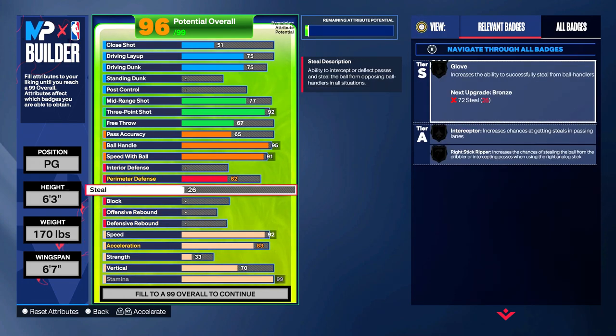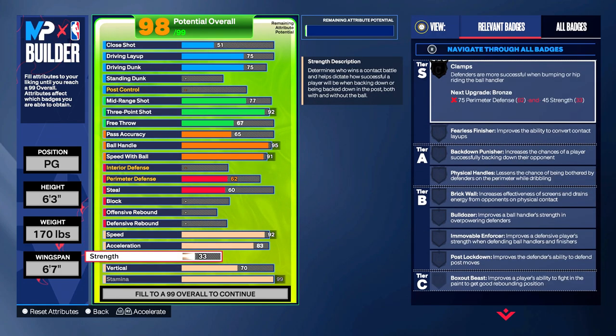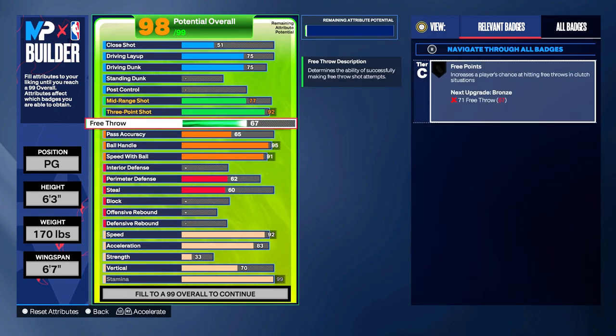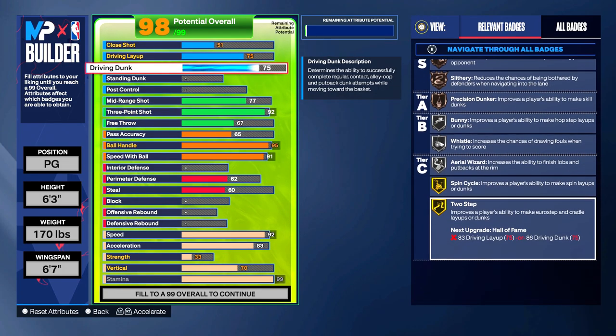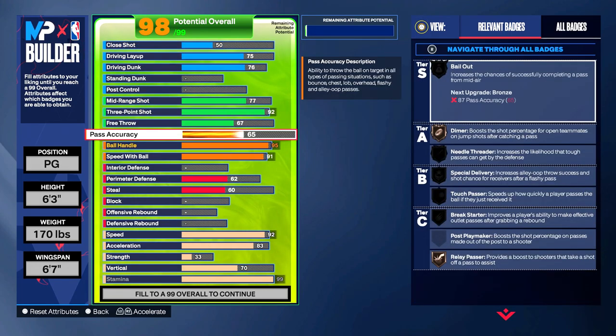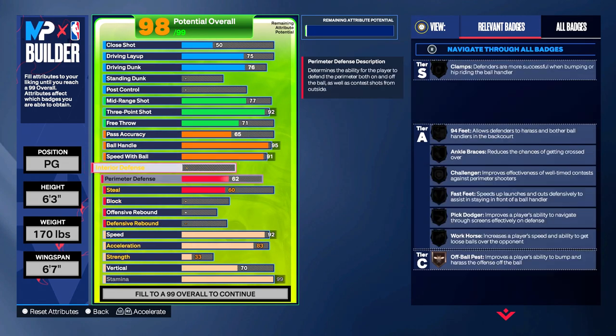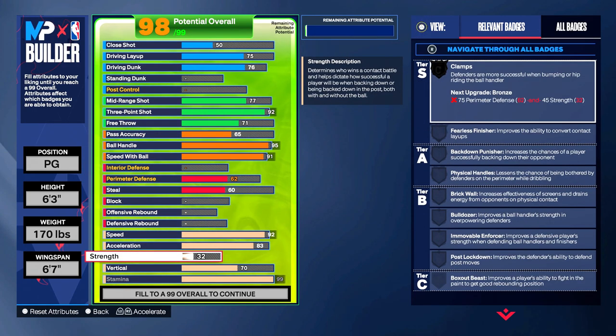For defense — I did a 60 minimum steal so I can unlock Interceptor. If I'm sitting in the corner and somebody throws a dumb pass, I have a chance to get it. I did 60 perimeter defense, 62 interior. If you want, you guys can knock that off and upgrade anything else you want. You can bring interior down to 50 if you prefer.